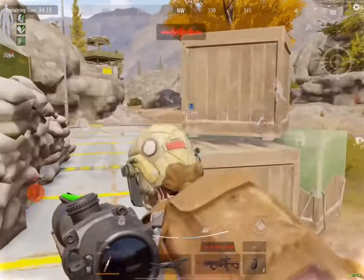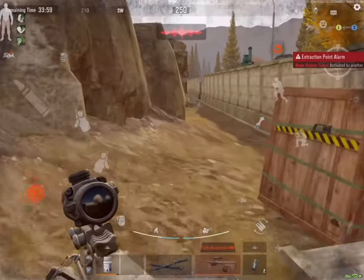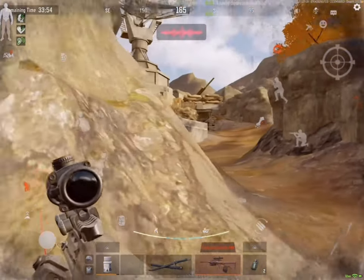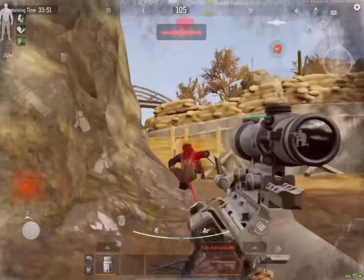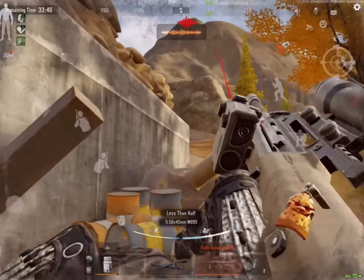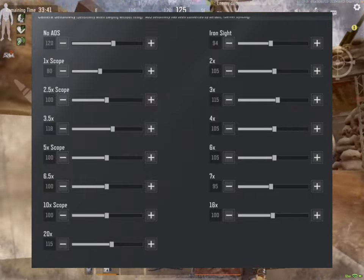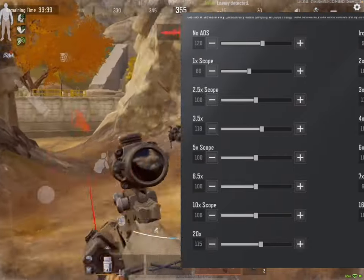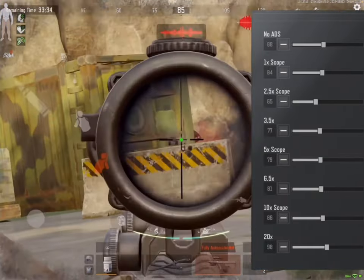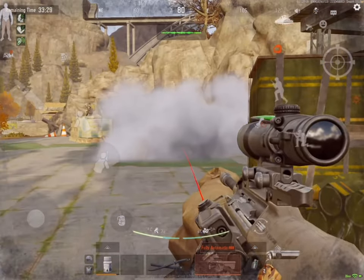Let's begin with how high you want your sensitivity to be. If you currently have low sensitivity, that might be your downfall when you fail to control your recoil or you just didn't swipe enough to hit that headshot. I'll show you an example of bad sensitivity and good sensitivity. This is my current sensitivity that I use on a daily basis and have zero issues with. This is low sensitivity — it's going to lose you a lot of fights for two reasons: you simply won't be fast enough to aim on the enemy, or you fail to control your recoil.